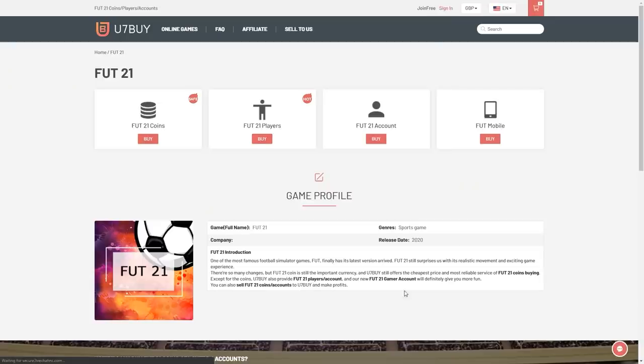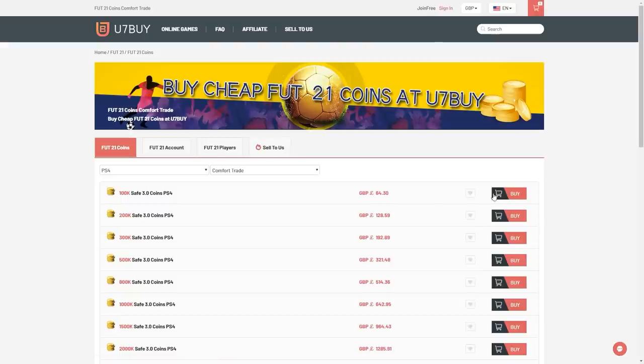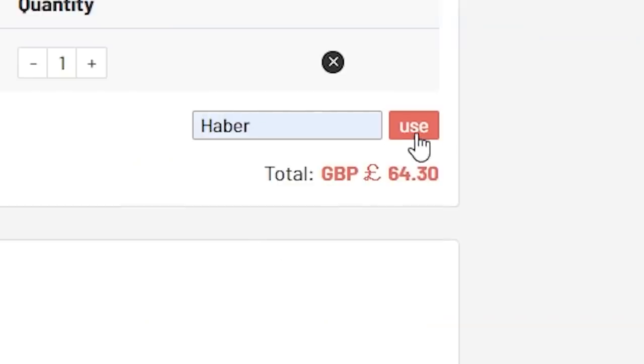For cheap, fast and reliable FIFA coins, check out u7buy.com. There is a link in the description — use the code HABER to get yourself a discount on all of your orders.